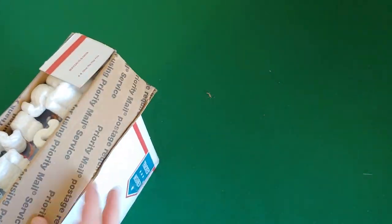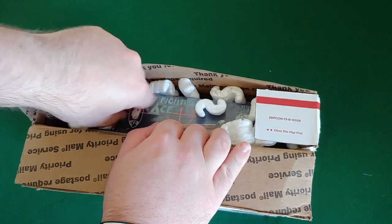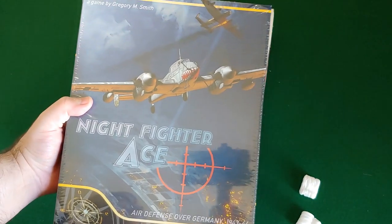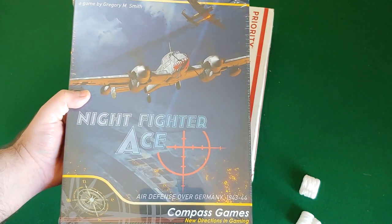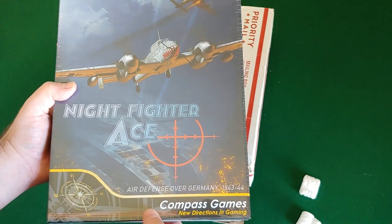Today we're doing an unboxing of Night Fighter Ace from Compass Games, brand new release. I'm excited. Game by Gregory M. Smith. Night Fighter Ace: Air Defense over Germany, 1943 to 1944. Awesome. This box is heavy. There's a lot in here, I bet.